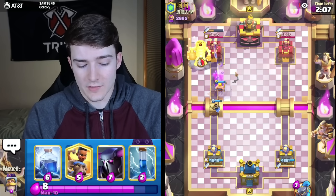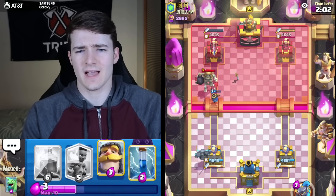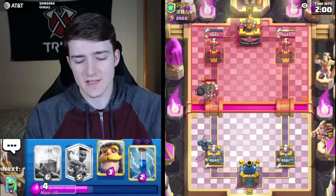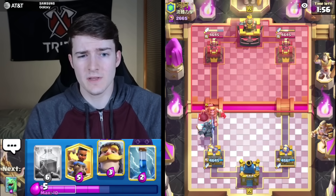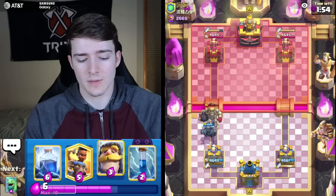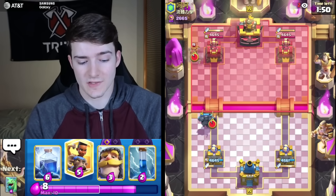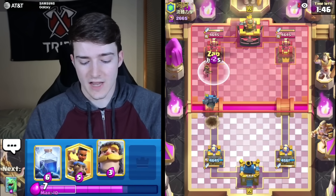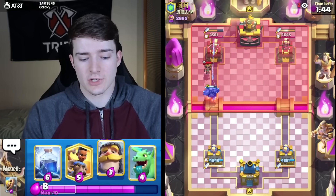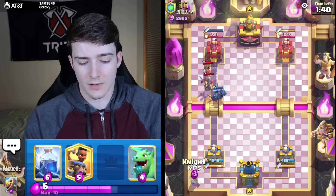We're against a Giant Skeleton deck here — maybe Goblin Giant because he's got the minions and the Bomber; it could be RG too, but RG normally wouldn't be played with the minions so I'm not too sure. I'll just go for a Zap here to get something cycled and get to that Evolve Zap a little bit quicker.